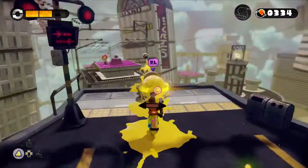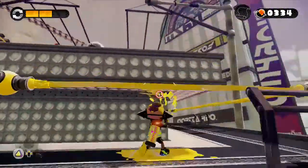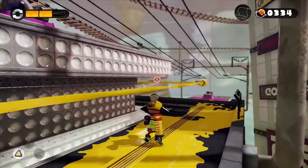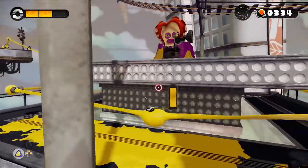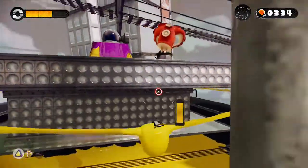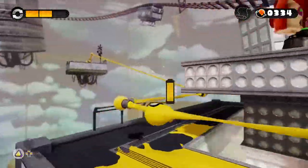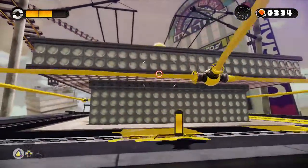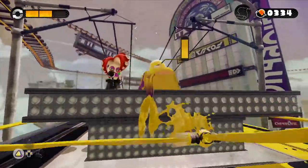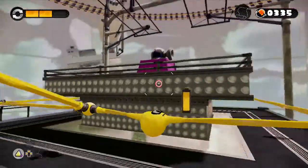I discovered something really awesome: while you're holding the ZL trigger, you can jump out and paint, but you gotta let go of the trigger. It's kind of tricky — I gotta figure it out. Oh my gosh, it's not easy! You can jump off by pressing X while you're on the court and you jump higher — that's the secret!